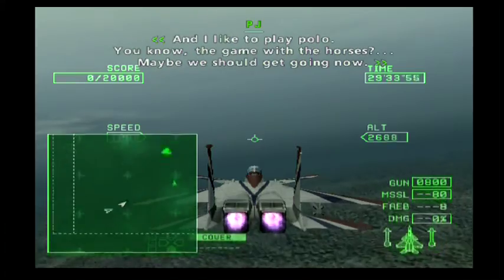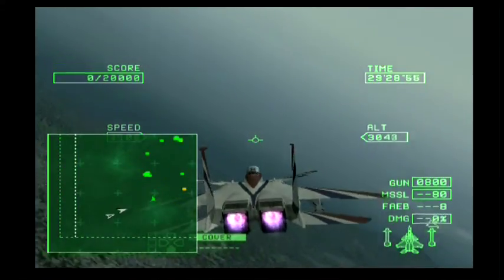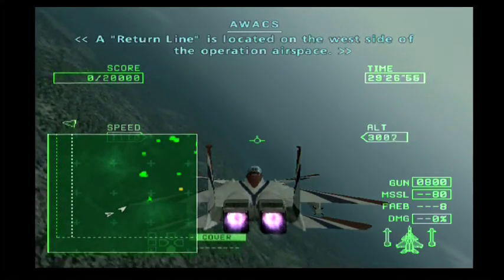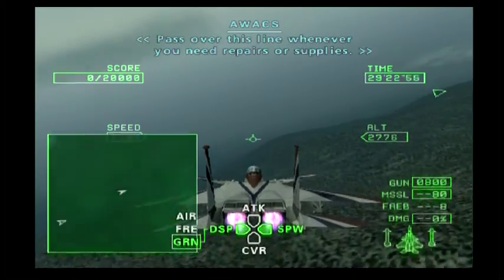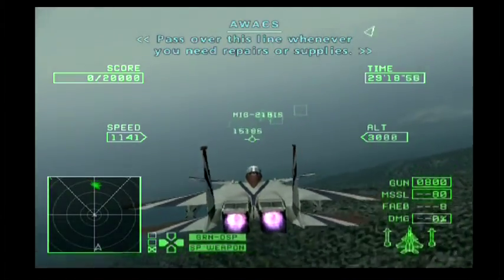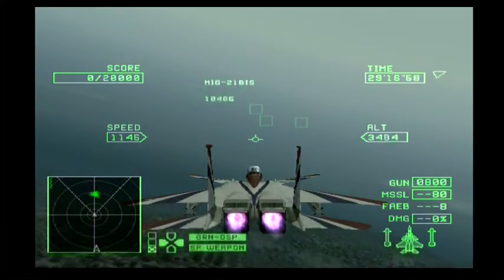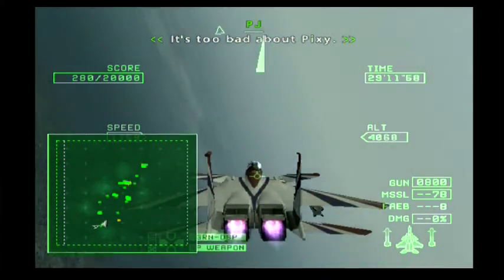And I like to play polo — you know, the game with the horses? Maybe we should get going now. A return line is located on the west side of the operation airspace. Pass over this line whenever you need repairs or supplies.